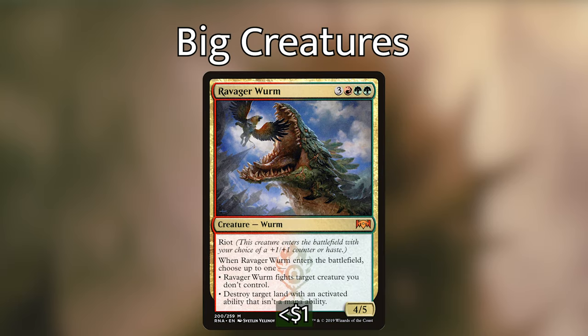Ravager Worm is three red green green for a 4/5 with riot. When it enters the battlefield choose up to one: Ravager Worm fights target creature you don't control, or destroy target land with an activated ability that isn't a mana ability. Not as powerful as Kogla but it still has that redundant fighting effect, which means we can take out two creatures at once.